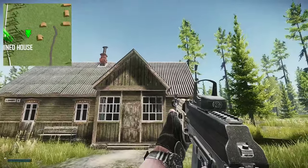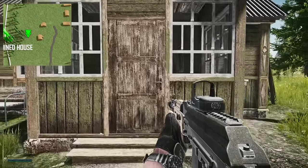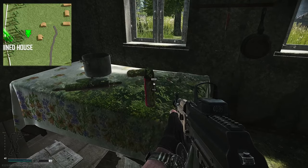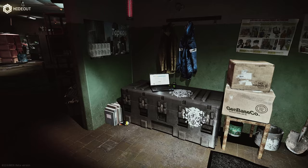On Shoreline, head over to the swamp and into the Chairman's house — this is the house you'd have gone into for the Jaeger quest Courtesy Visit. Once inside the house, there is a table at the back right-hand corner, and the coffee beans can spawn on that table.